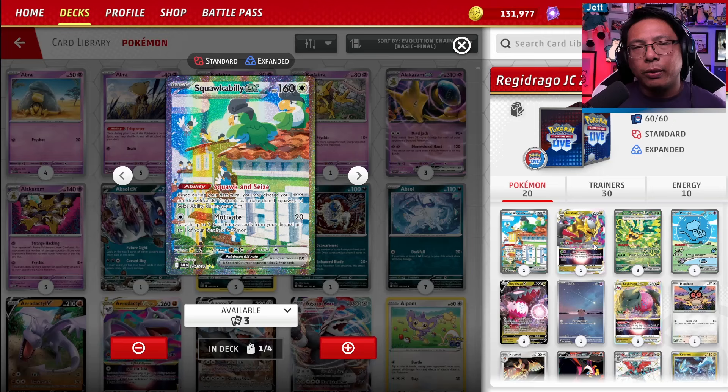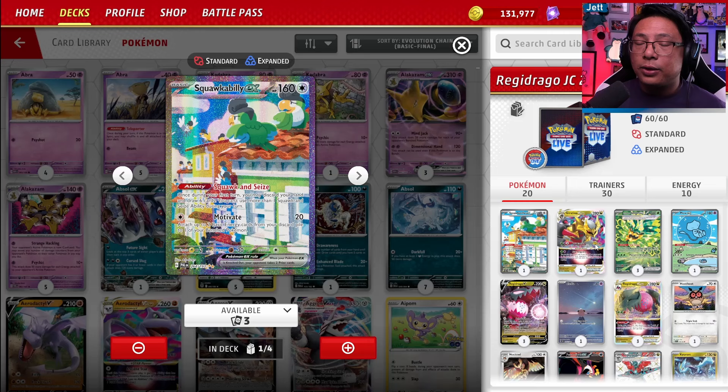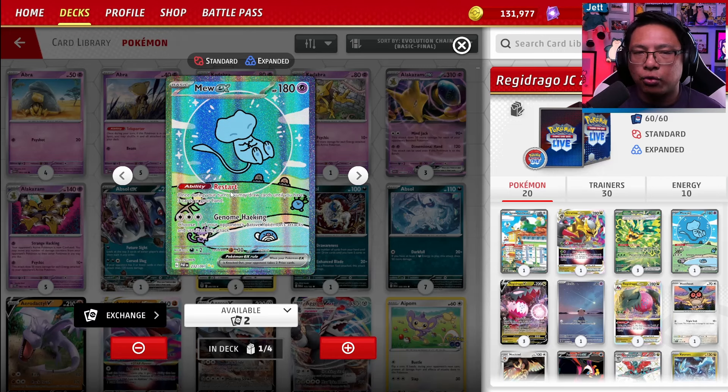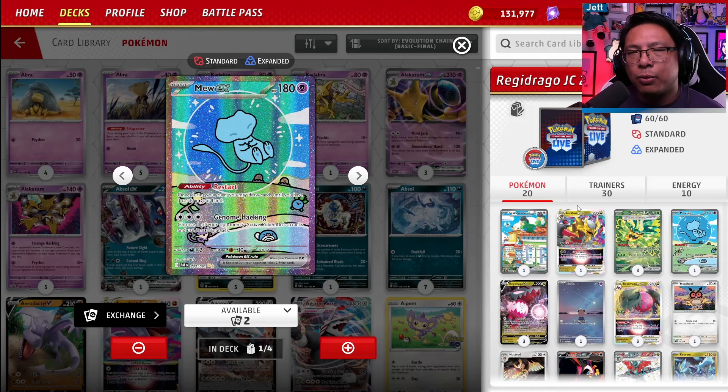We've got Squawkabilly EX — on our first turn, we can discard our hand and draw six cards, potentially digging into our hand so we can get the cards we need to set up, but also throwing cards in the discard pile that we could recover with Regidrago's V-Star power. We've got one copy of Giratina V-Star, one copy of Mew EX, helping us draw up to three cards with that Restart ability. Theoretically you could attack with Mew EX as well, but you probably don't want to burn your E-Switches to get it rolling.